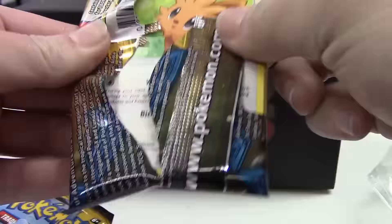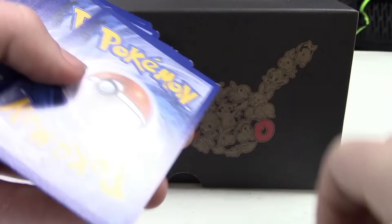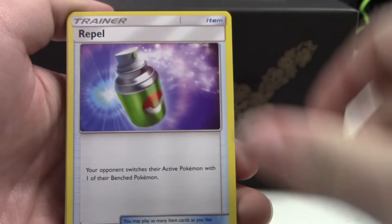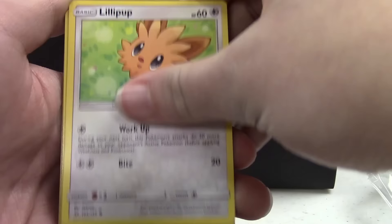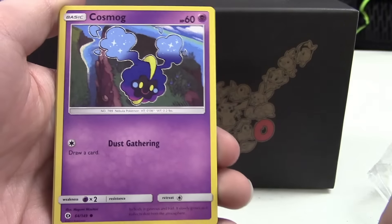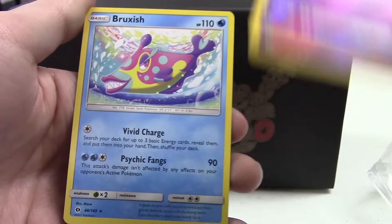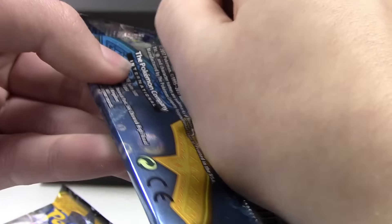I love the reverses in this set as well, they are so awesome. We have a Water Energy, Repel, Corsola, Professor Kukui, Lillipup, Bounsweet, Psyduck, Litten, Cosmog, a Reverse Hypno which looks really cool, and a Bruxish regular rare. I actually threw that in my deck too and it came in handy, so that was pretty cool.